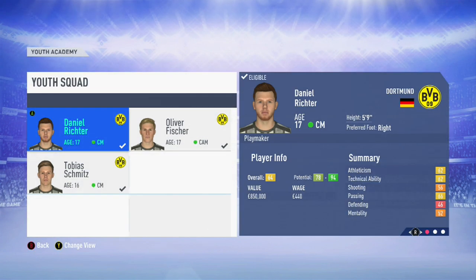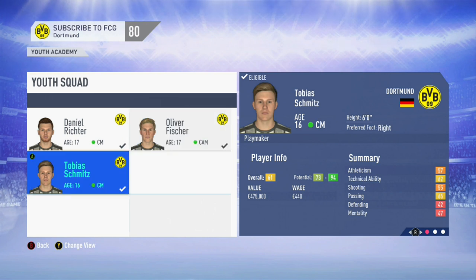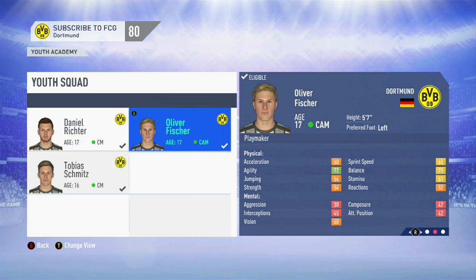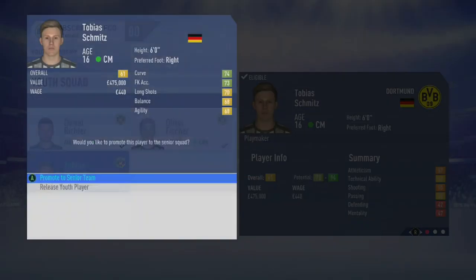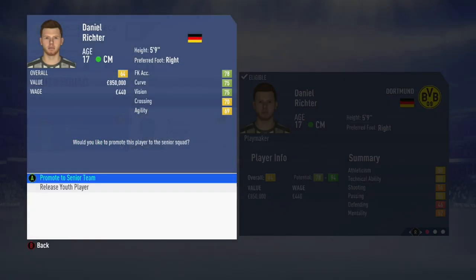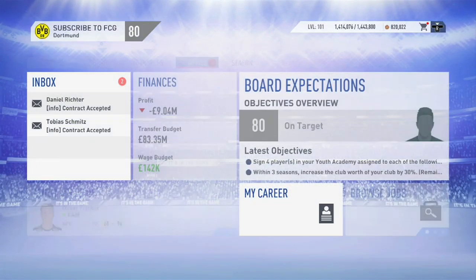Let's have a look in the youth academy. Daniel Richter is a central midfielder, Oliver Fisher is a central attacking midfielder, and Tobias Schmitz is a central midfielder. So hopefully one of these three will be an absolute beast. Tobias Schmitz has got a good stamina rating, which is what you need for a box-to-box midfielder. Likewise with Oliver Fisher. Daniel Richter looks the best of the bunch with a 64 start rating. So let's promote the ones that have got 60 rated through to the senior team — that's Tobias Schmitz and Daniel Richter. Oliver Fisher is still not 60 rated, so we'll have to train him up to get that 60 rated so we can see his potential status in the squad hub.